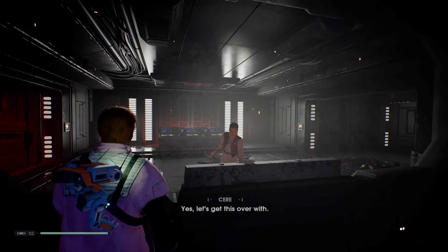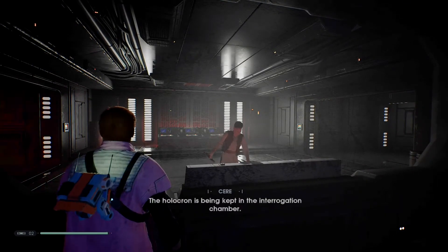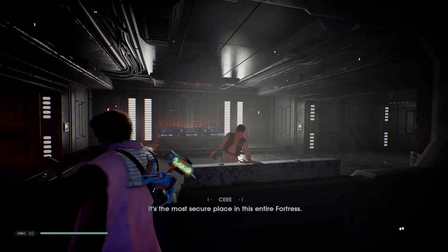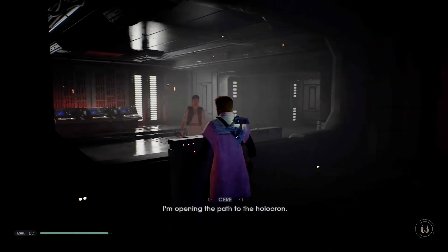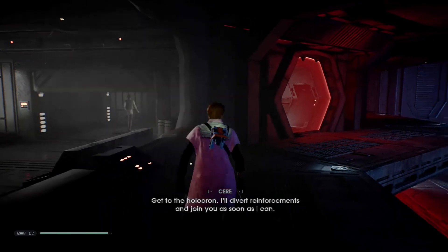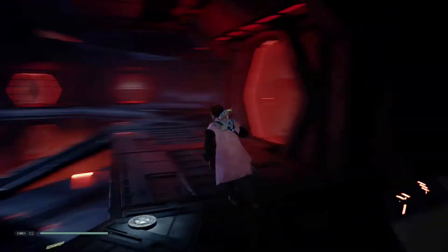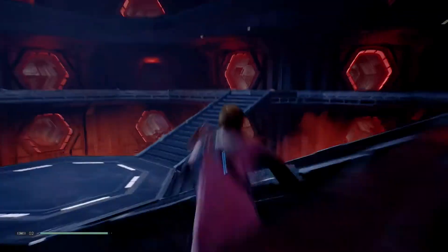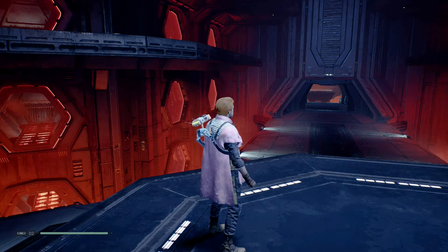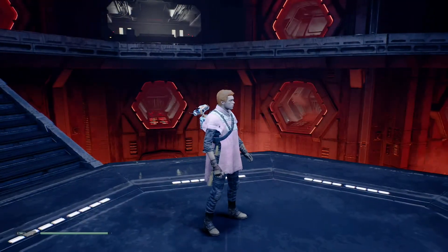Yes, let's get this over with. Any sign of Trilla? Not yet. The holocron is being kept in the interrogation chamber - it's the most secure place in this entire fortress. I'm opening the path to the holocron. Get to the holocron - I'll divert reinforcements and join you as soon as I can. How was that for kicking ass? That was Cere - she's very sort of uptight, no bullshit, straight answers. That's the type of person she is. She's deadly - you guys just saw that.